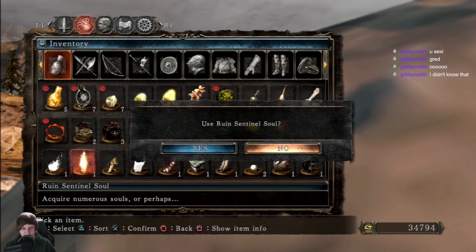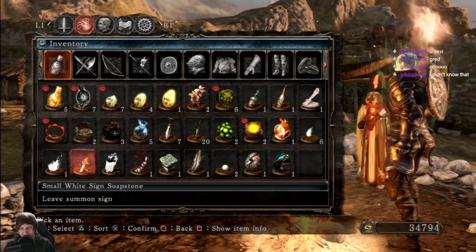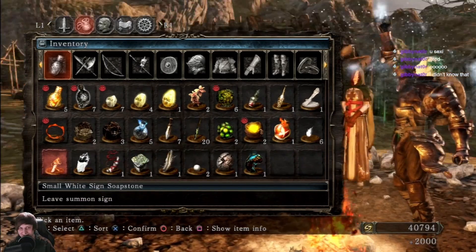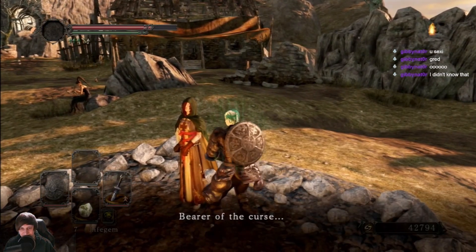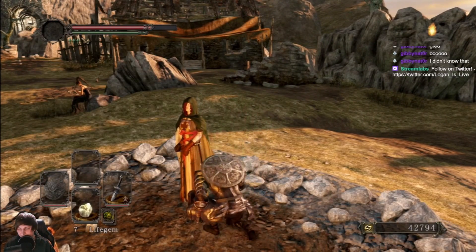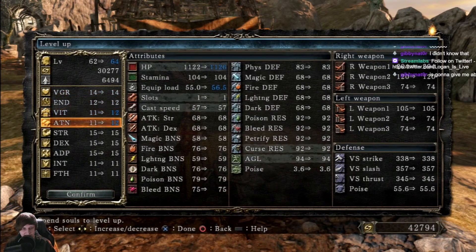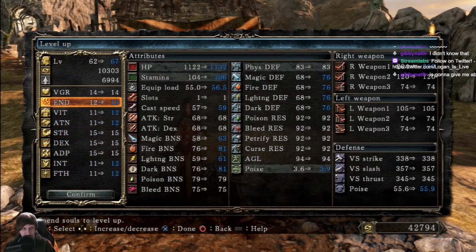Alright, let's pop this - you'll see my stat spread in a second, it looks fucking disgusting in a bad way. So now we got to get everything to 12, and we'll get everything to 13.